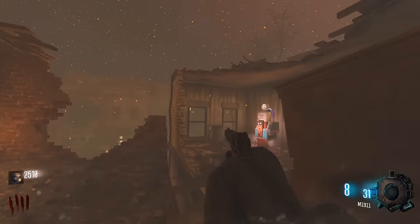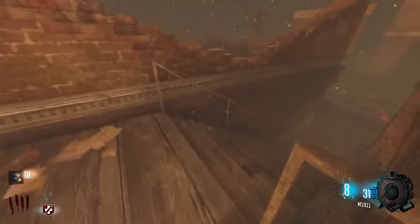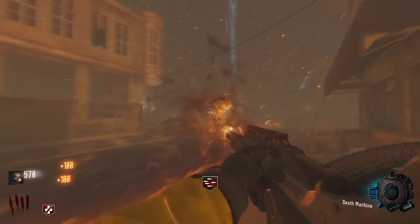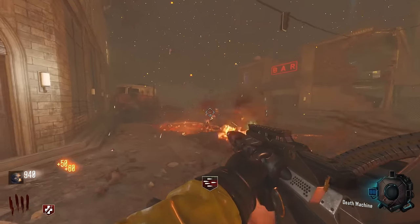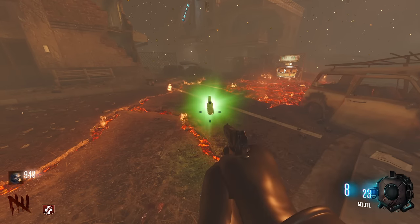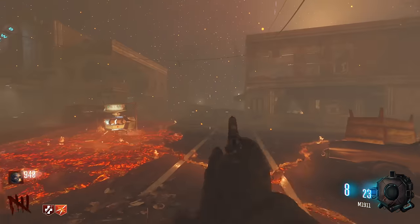Once this round ends, Juggernog will probably never come back here, so that will be a huge leg up for us to start off on. The M1911 is big. We get a huge freaking Death Machine here which is really gonna help us out. I also have added free perk drops for us to get, and we might even get a free Pack-a-Punch drop. We just got Double Tap for free!